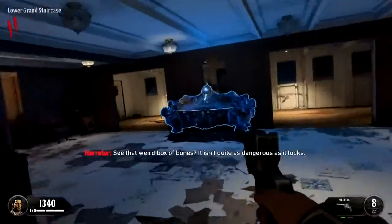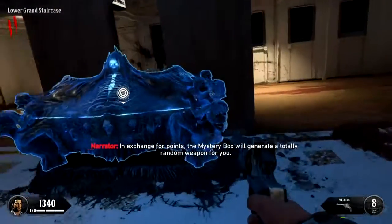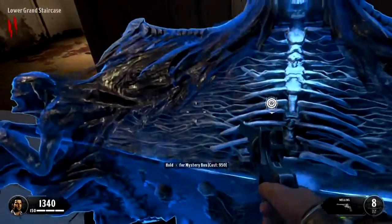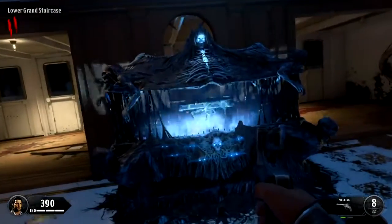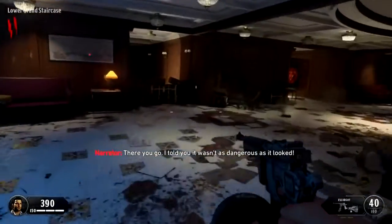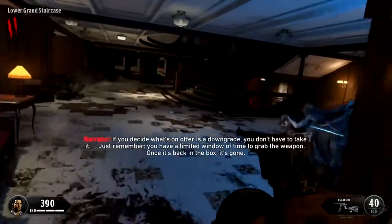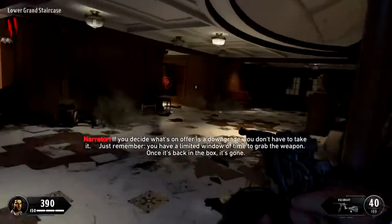See that weird box of bones? It isn't quite as dangerous as it looks. In exchange for points, the mystery box will generate a totally random weapon for you. Totally random. If you decide what's on offer is a downgrade, you don't have to take it. Just remember, you have a limited window of time to grab the weapon. Once it's back in the box, it's gone.